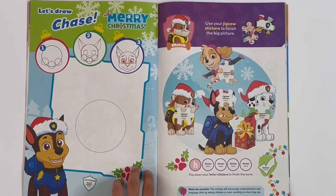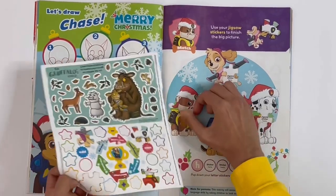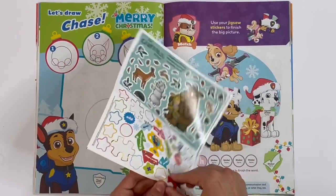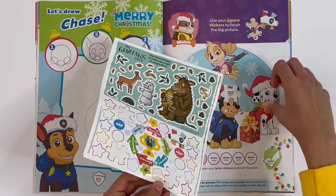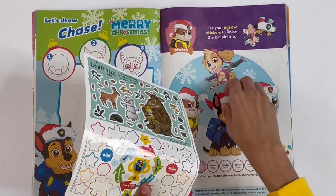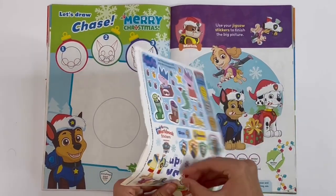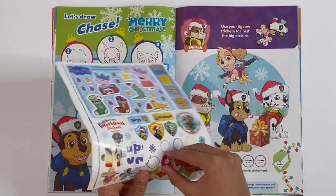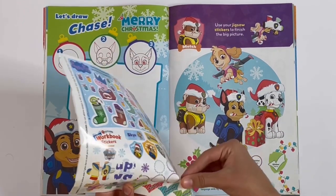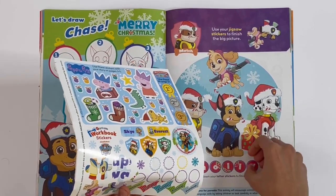And here we've got a jigsaw — this one goes with Rubble, this one goes with Skye, this one goes with Marshall, and this one goes with Chase. And here we can stick the word Holly: H, O, L, L, Y — Holly.